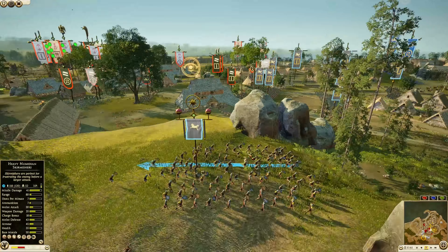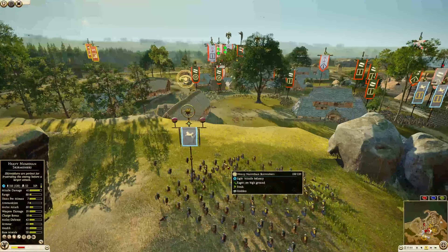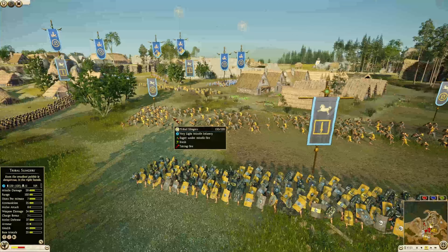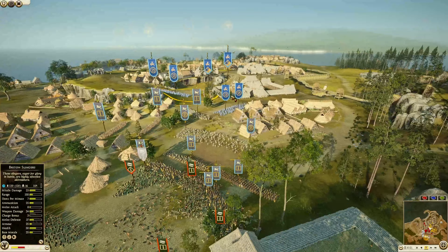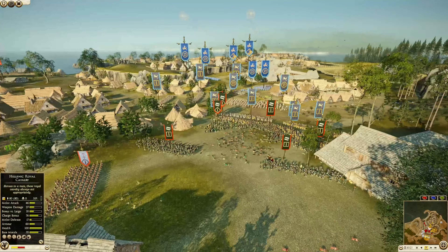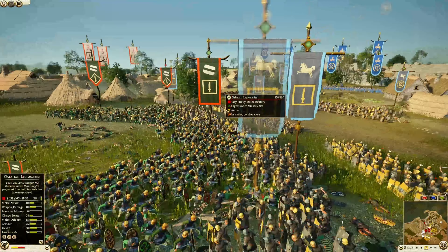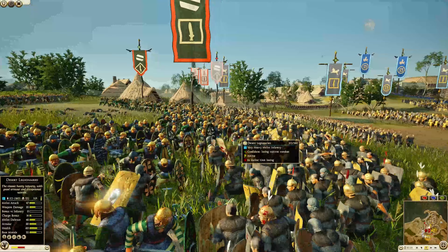Got some Celtic slingers firing in. Tribal slingers falling back — only two and eleven kills. The Iceni slingers also fallen back with 33 and 16 kills. But we've got some of the stronger boys now for the attackers making their way in — Galatian legionnaires against desert legionnaires.